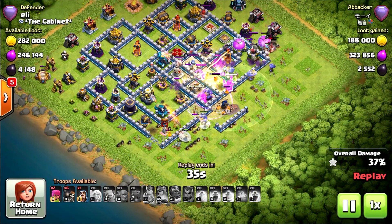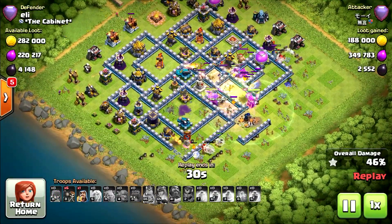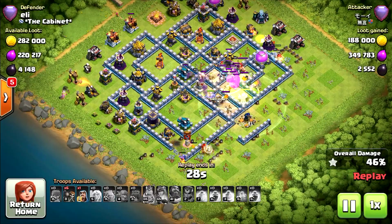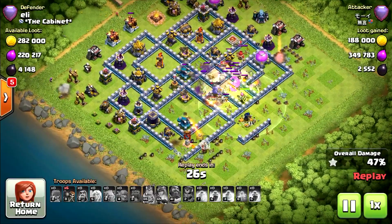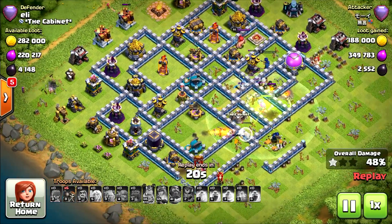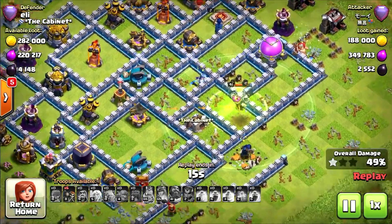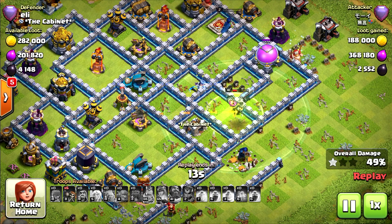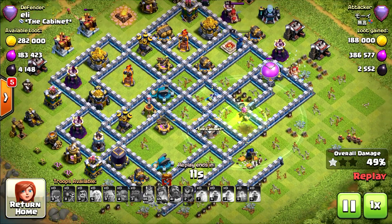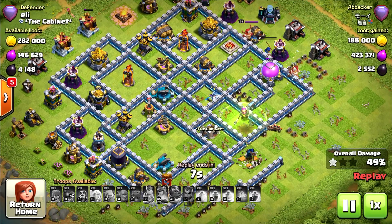Using the Jump Spell in the middle. Nice — 46%, only 3% more to secure the second star. Can he do it? He got one Archer there — yeah, it will be 50% exactly. Very nice.